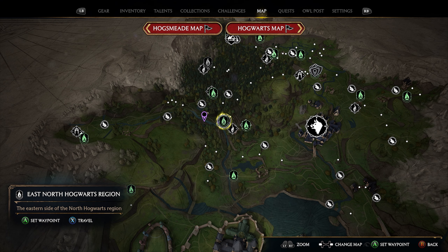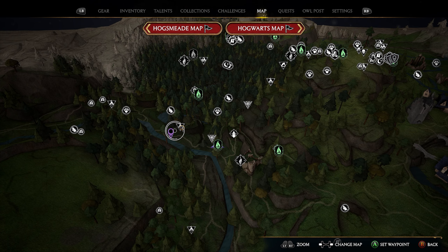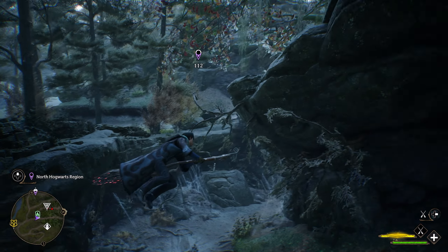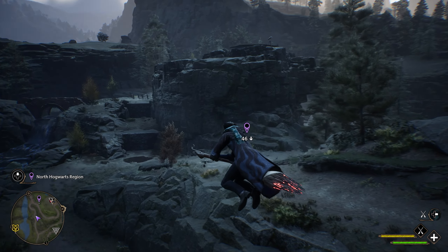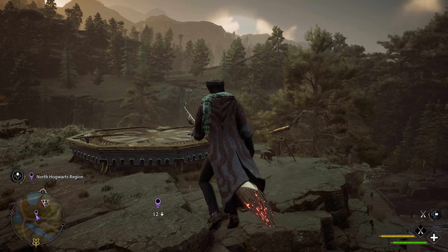For our next location, head over to the East North Hogwarts Region Flue Flame. The location is just west — there's a small little hill with our landing pad on top. Place your marker there and take that Flue Flame, then hop on your broomstick and head toward the purple marker. It's on top of a little rock platform, pretty hard to miss. Once you're out of the trees it's easier to see — right here on top of these rocks is your fourth landing pad.